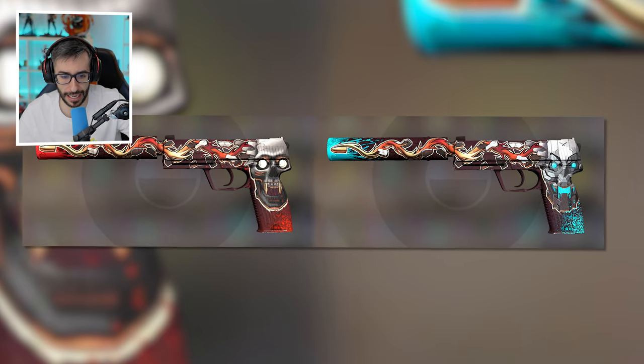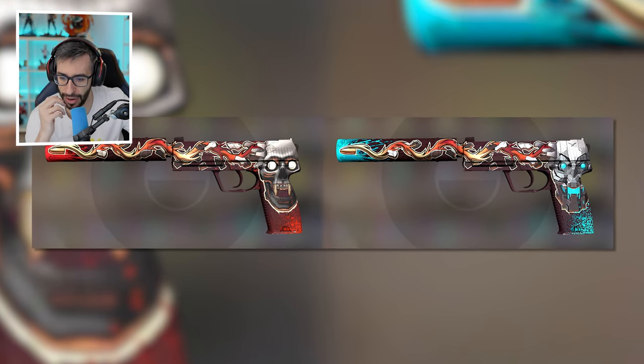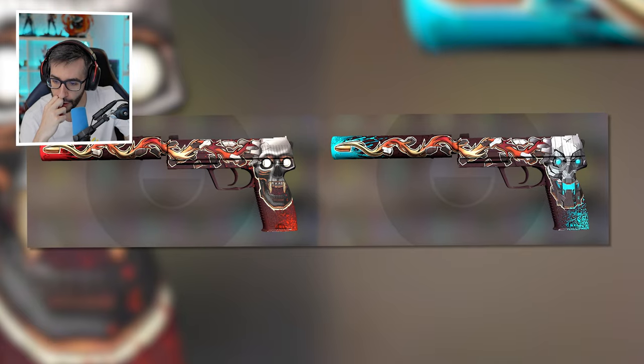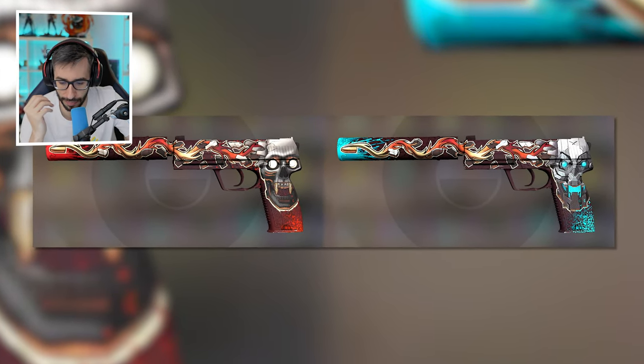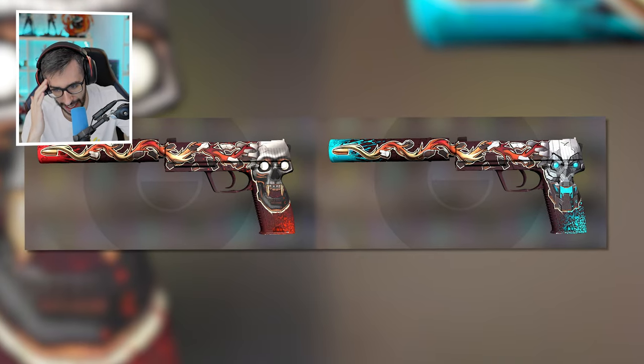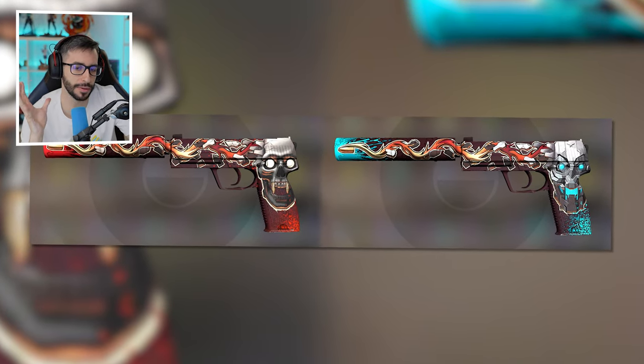The USP Kill Confirmed is incredible, but they changed it — it's just the color. I would say I like theirs more. But you can still make out it's a calavera, right? It's like a robotic mask, not exactly a skull — I understand where they're going with that.